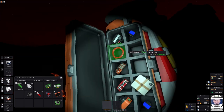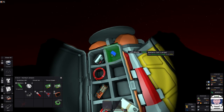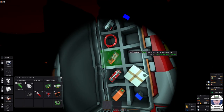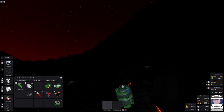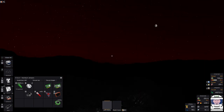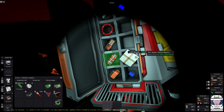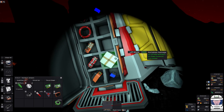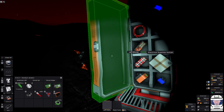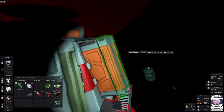The electrical supplies include power controllers, an additional battery, cabling, and an upright wind turbine — there is an atmosphere on Vulcan, currently 126 degrees at night, though it rockets during the day. There are also solar panel kits, another big battery, a battery charger, a portable generator, a power connector, and a fuel canister.